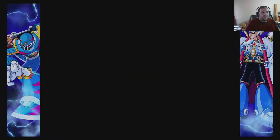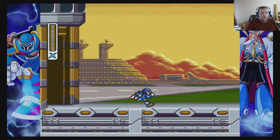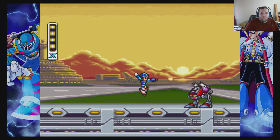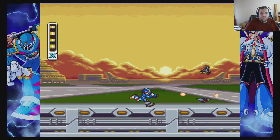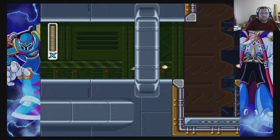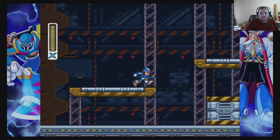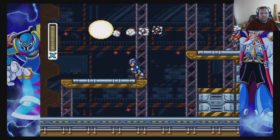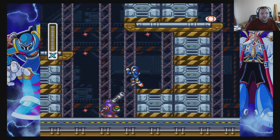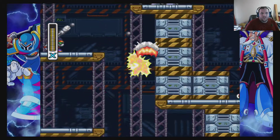Let's go ahead and get to Gravity Beetle, which I don't really remember anything about Gravity Beetle or his stage. What is this even supposed to be? Some kind of research facility maybe? Except it's too big to be like a research facility like you'd expect, but at the same time it doesn't really look like a factory either. Does anyone know? I don't keep up on the lore of X3 so much.